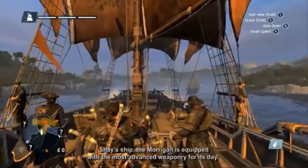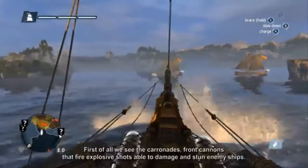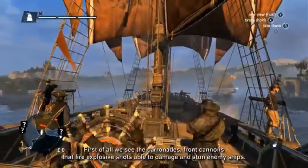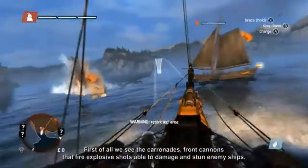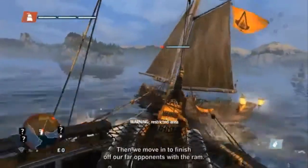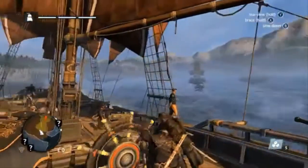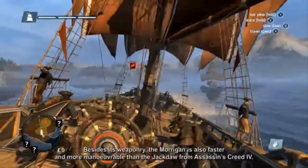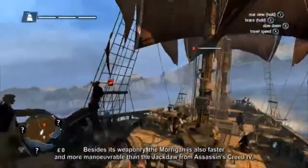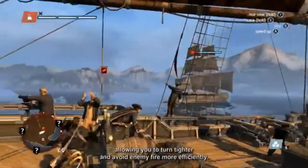Shay's ship, the Morrigan, is equipped with the most advanced weaponry for its day. First of all we see the carronades, front cannons that fire explosive shots able to damage and stun enemy ships. Then we move in to finish off our opponents with the ram. The Morrigan is also faster and more maneuverable than the Jackdaw from Assassin's Creed 4, allowing you to turn tighter and avoid enemy fire more efficiently.